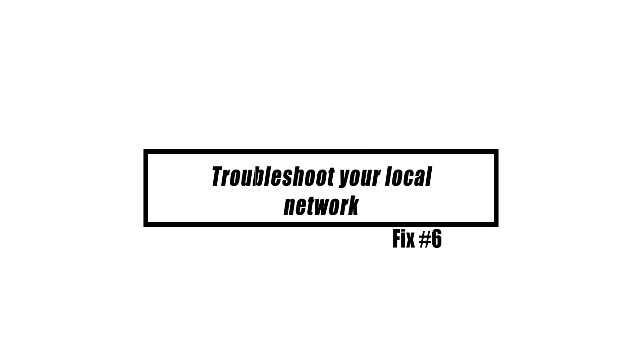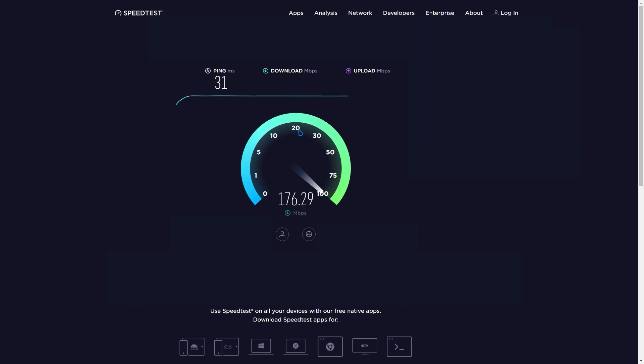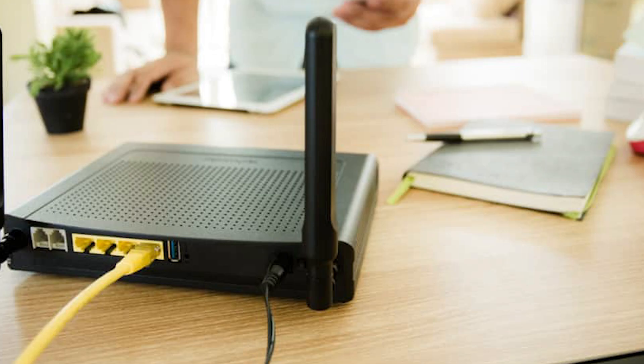If there hasn't been an announced outage from official sources and the options above haven't worked, the root of your Call of Duty Warzone update problems might be your local network. Check to determine if any additional devices or PCs are experiencing slow or intermittent connectivity. If they do, try restarting your modem or router to reestablish the network connection. Some network equipment may become saturated with data, causing network traffic to slow down. If a modem or router power cycle does not resolve the problem, contact your internet service provider for assistance.